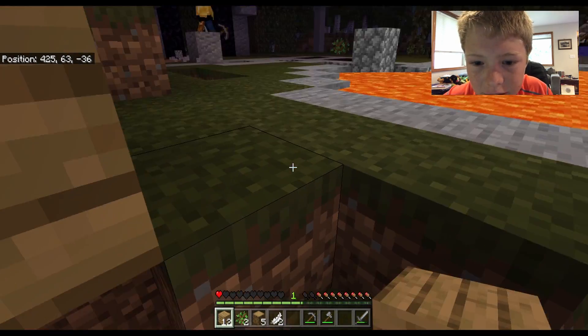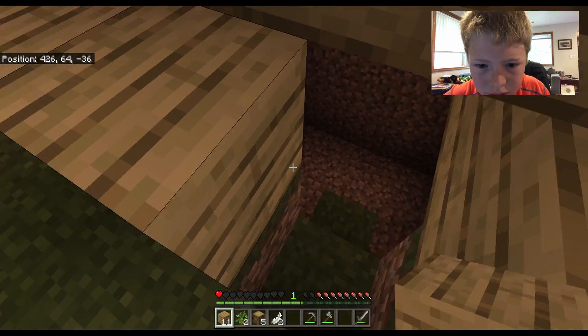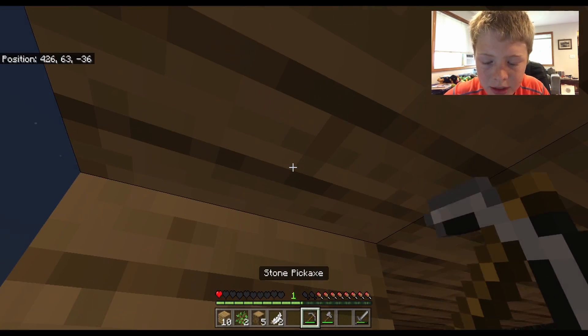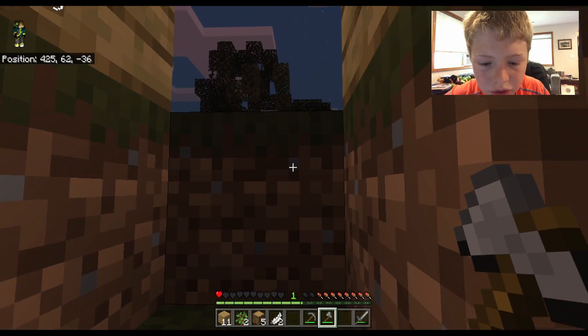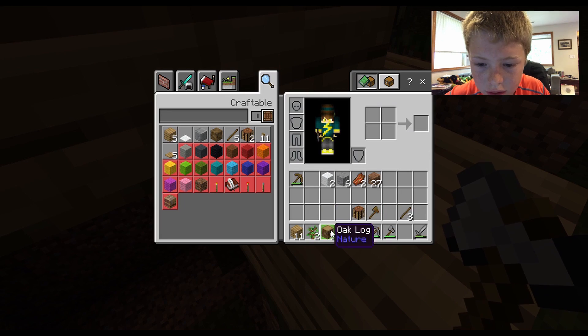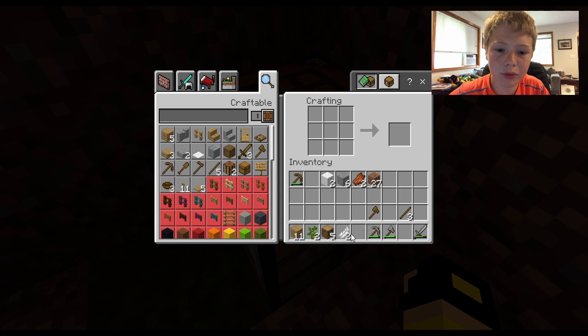I just made a starter house — just a little quick one. It's almost sunrise! I'm gonna go hunting. Guys, we also need coal for torches. How's the Nether portal done? It's doing good — well, it's done. We just need to light it. Yeah, we need flint and steel.